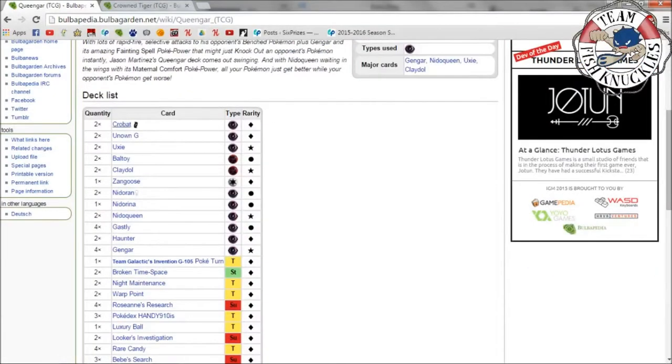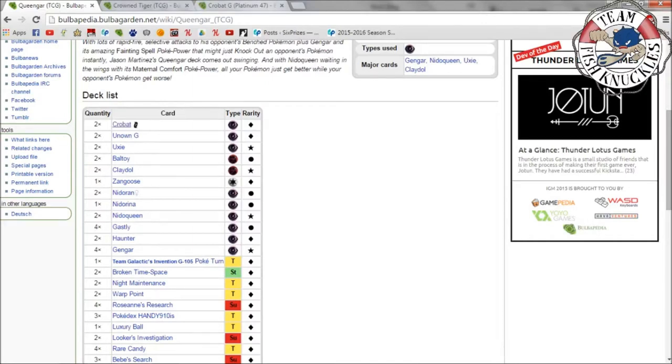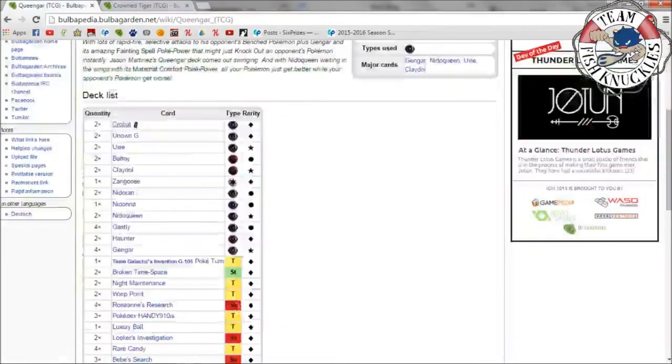First up we have Crobat G. Queen Guard was a deck I used to play — Gengar is one of my favorite Pokémon so I was happy to see it here. Crobat G has Flash Bite: when you put Crobat G from your hand to your bench, you may put one damage counter on one of your opponent's Pokémon. It also has Toxic Fang, which poisons the defending Pokémon and puts two damage counters instead of one. You can use Crobat multiple times during the series.